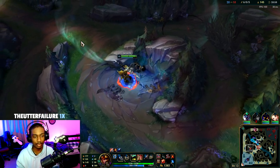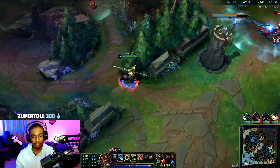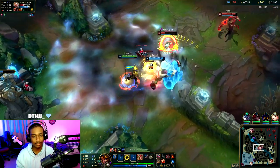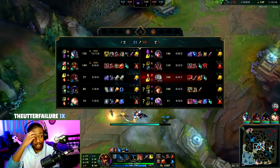I have almost enough gold — I'll just back and get enough. Wait, we could look mid and get another kill or assist. I got an assist, I'll take it.